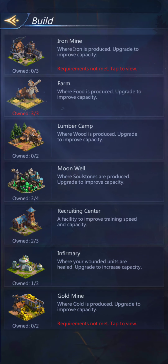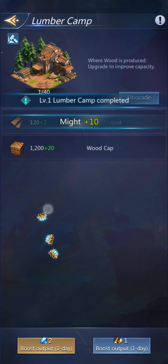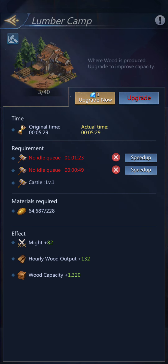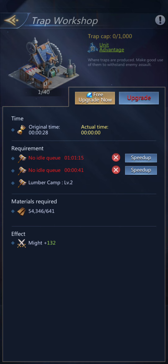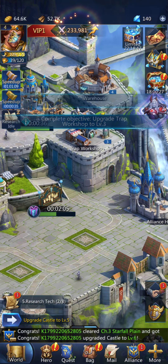I need a lumber camp. Since we've got the free upgrade, we'll do that. And that gets me to level 3. What did I need to upgrade the trap workshop? Just level 2 — level 3. So I've got my trap workshop up.